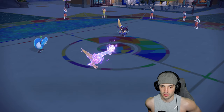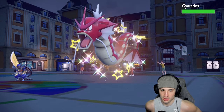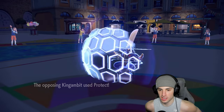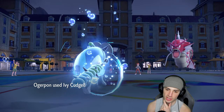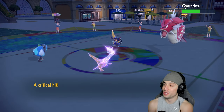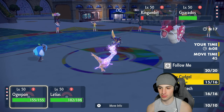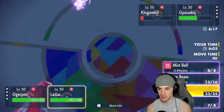Ice Beam — can you KO Kingambit? It Protects. Ivy Cudgel lands and gets a crit — nice, that's more damage than expected. From here I'm going to make sure Kingambit goes down. I'll go Ivy Cudgel into Kingambit and Mist Ball into Gyarados to deal as much damage as possible.